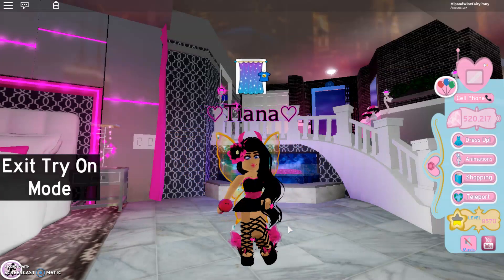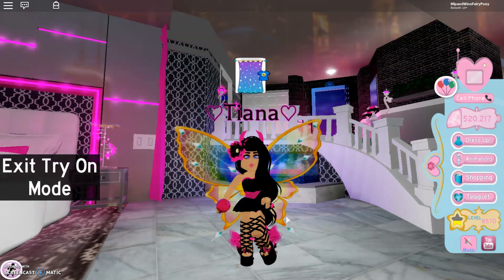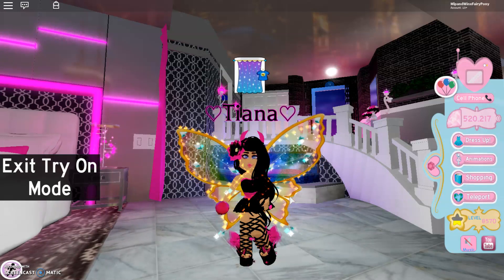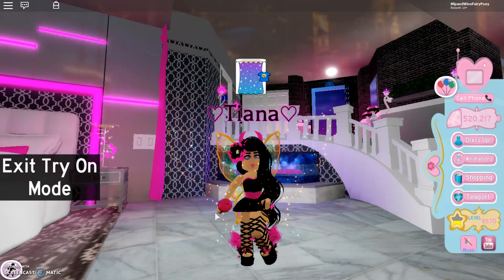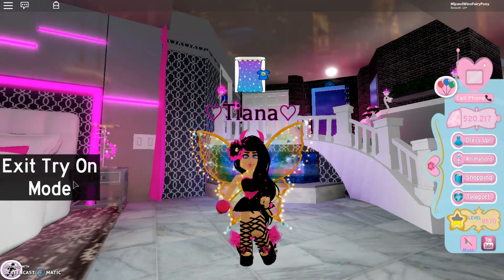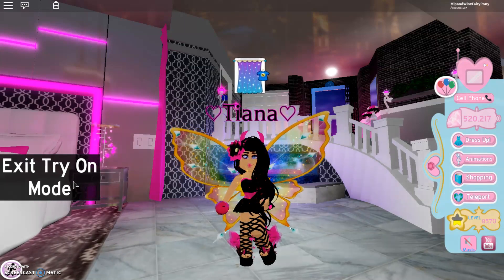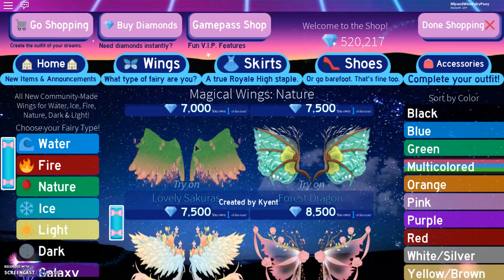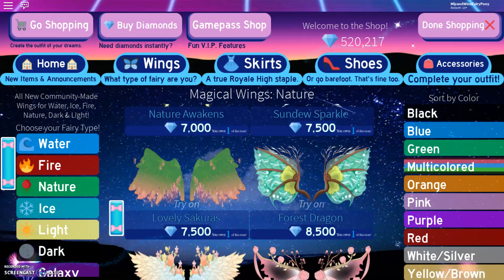But let's try them on. Oh my goodness, they literally look like Stella's Enchantix wings. They are so cool, I really like them. They've got to be one of my favourites, but they do look like light wings more than nature. So carrying on, we have the lovely Socoras — on these wings we have some pink and green, and I just love pink and green together, it's very beautiful.